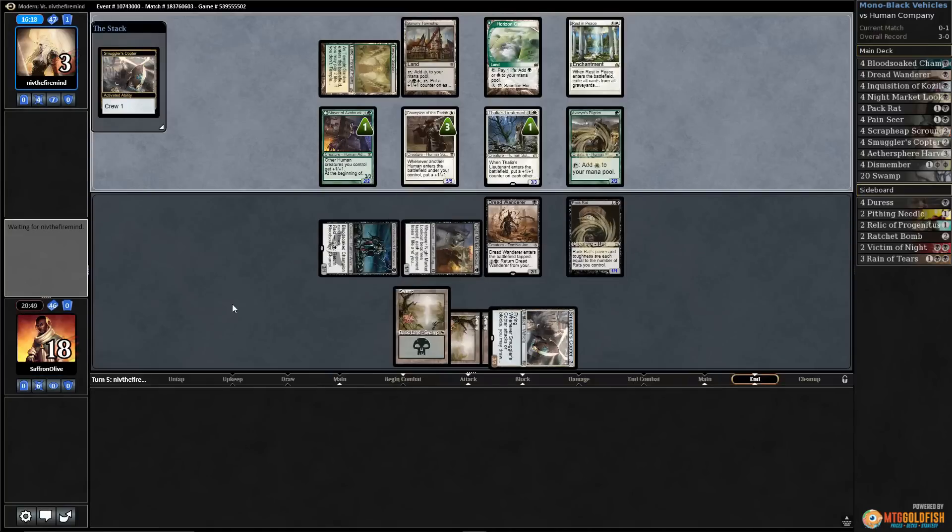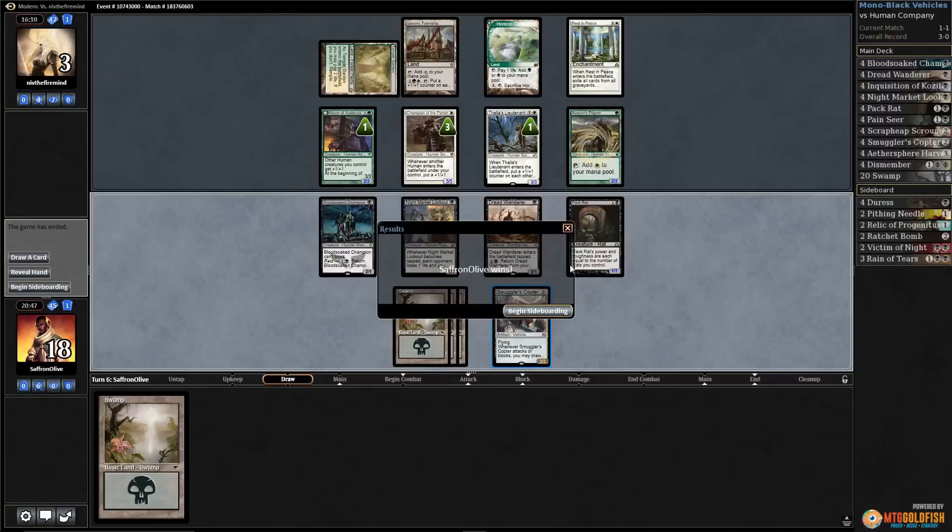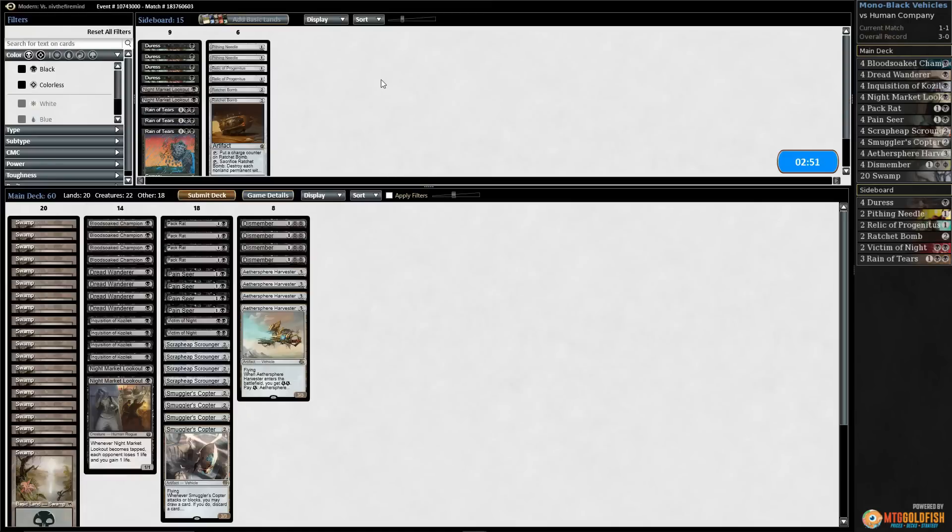Avacyn's Pilgrim isn't going to do it. We loot with Copter for lethal. Opponent didn't get the fourth land they needed for Collected Company. That went pretty well — still not sure this is a good matchup but we made it work. Considering Ratchet Bomb for game three against Human Company. It's probably slow on the draw, but it deals with double Champion and Avacyn's Pilgrim. It'll blow up our stuff too, but it's also a way to get rid of Rest in Peace.